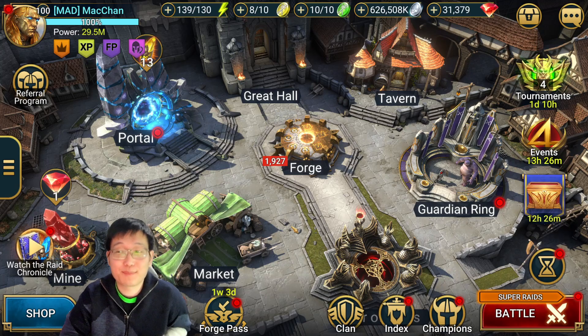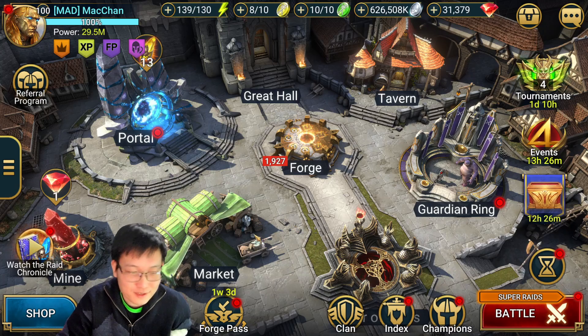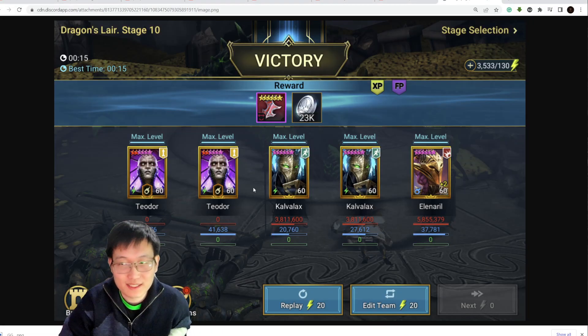The video title is a little bit clickbait because the 15 seconds wasn't from me — it was actually from my clan mates, my clan leader Infinite. Super smart guy, invented this team. This is actually the fastest timer I've seen on stage 10 hard mode: 15 seconds with two Teodor, two Cavalocks, and Elanaro. The first four champions I don't think can be replaced, but Elanaro can be replaced — it can be a Xavia.